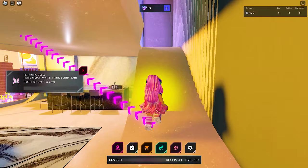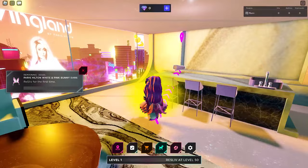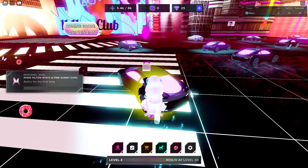Once you spawn for the first time, simply follow the instructions to play the game. So basically, this is a simulator game where you need to grind to score more points. You will need to equip your camera and bag and take photos of various items outside your apartment. You level up by collecting these cute items that will spawn after taking a photo.